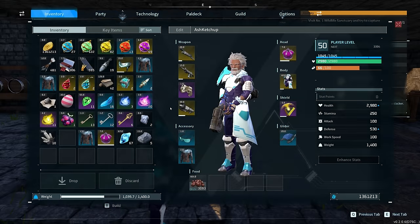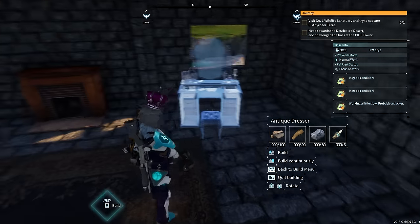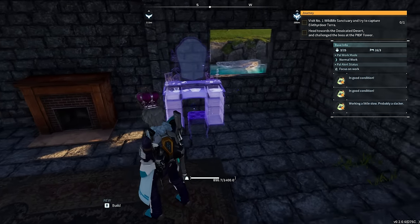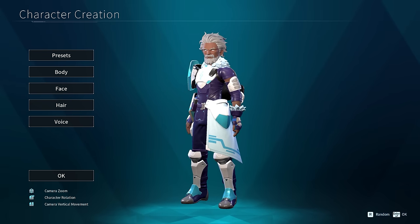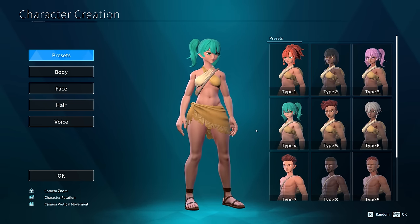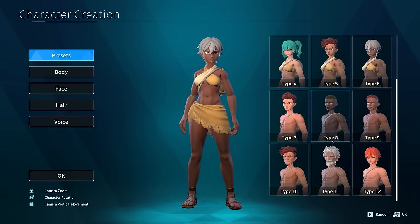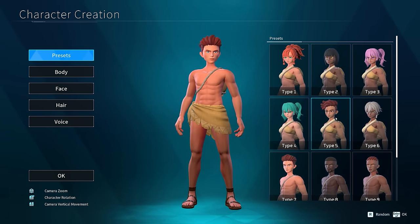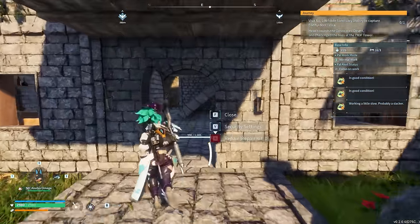There are a couple of other cool items you can unlock via the Ancient Technologies tab. One is the antique dresser — you can now completely change the appearance of your character. Pretty much the entire character creation suite is available there, so you can change body type, color, skin, and everything else in between. It's very inexpensive to build and there's no limit on it.